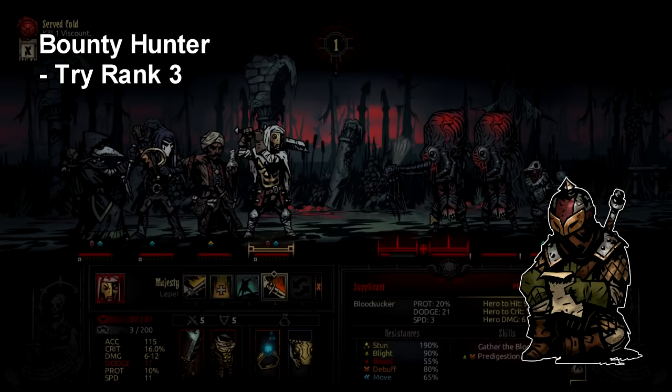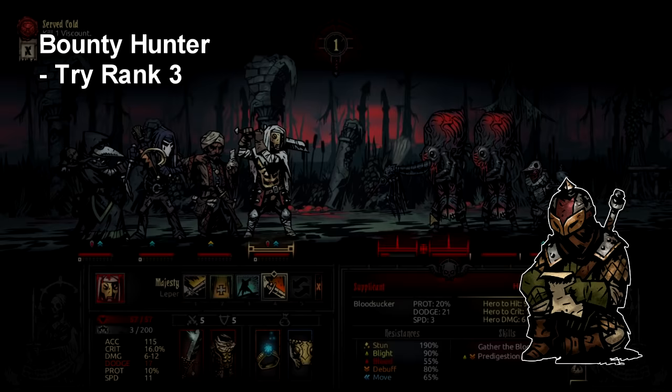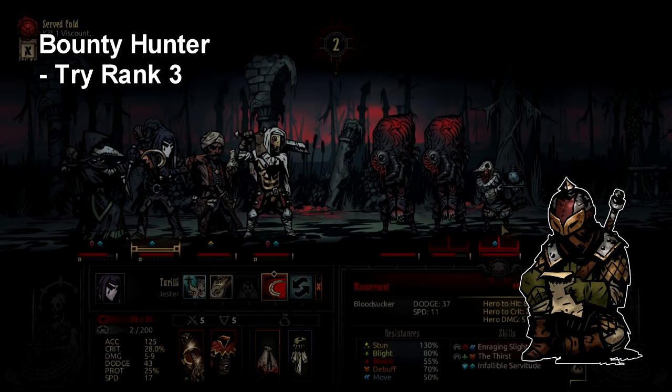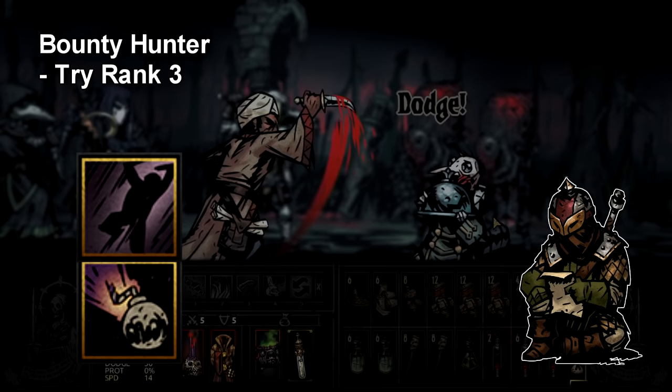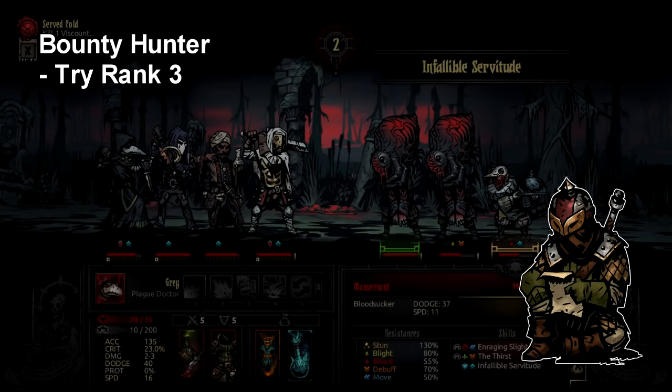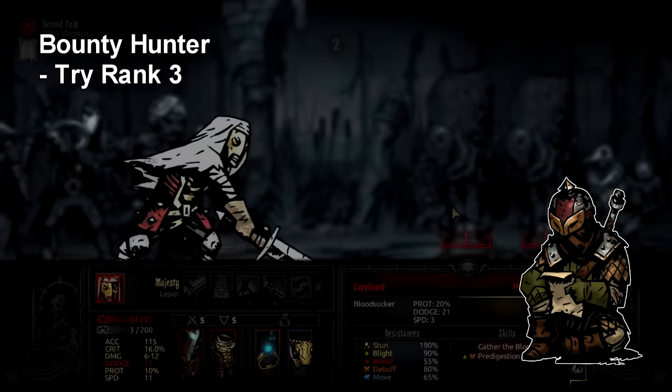The Bounty Hunter tip is a team-building one: do not be afraid to put him in rank 3. This gets even better if you run a second character with a stun, like Houndmaster, in front of him. Don't mistake Bounty Hunter having two stuns as being as strong as a team that has two stunners. Having Houndmaster in rank 2 gives Blackjack, and Bounty Hunter in rank 3 gives Flashbang — that's a lot more control, especially paired with something like Plague Doctor and Flagellant to lock down the entire enemy team.